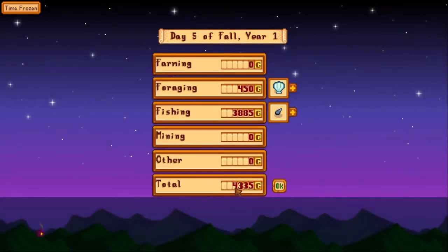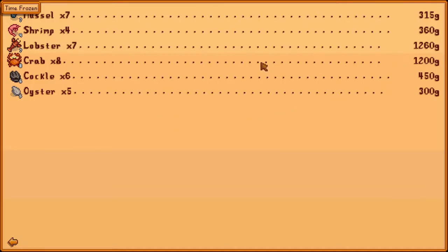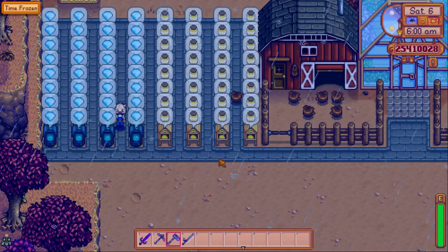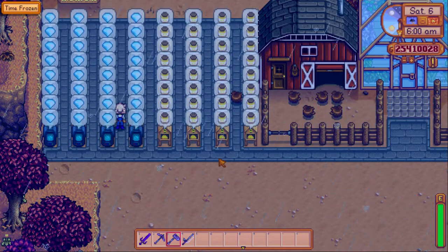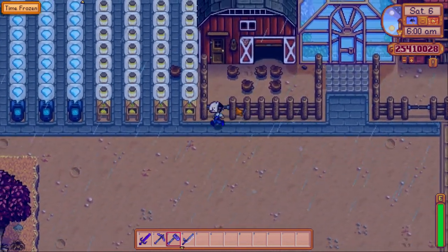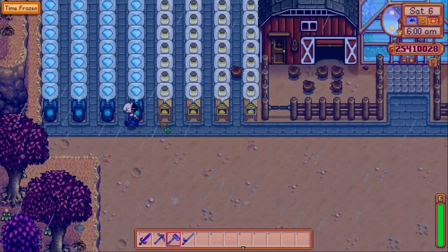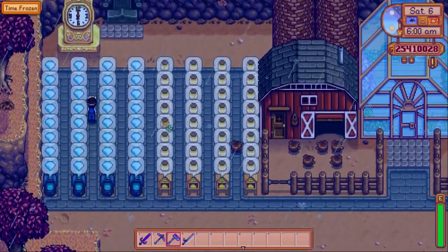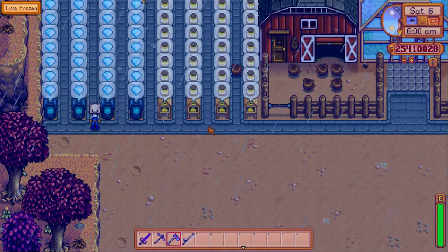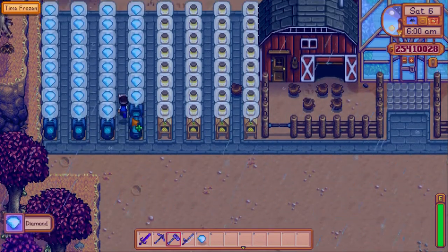It looks like we got 4,300 gold — not actually as much as I was expecting. Considering I have about 40 crab pots, that's about 100 per crab pot. Compared to my other means of collection like this bee farm, this crystallarium farm with diamonds, and even the pigs over here, that 4,000 a day is not very much. Especially considering I've spent two perks on the crab pots, which means I'm giving up that much fishing potential, and I also have to put in a lot more work than just running down these lanes and collecting diamonds.